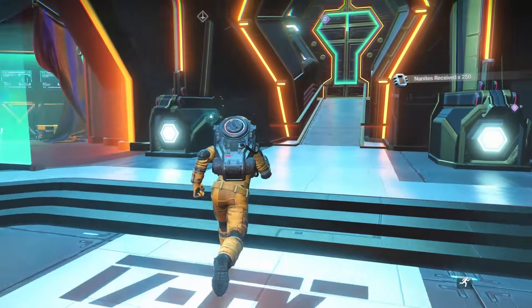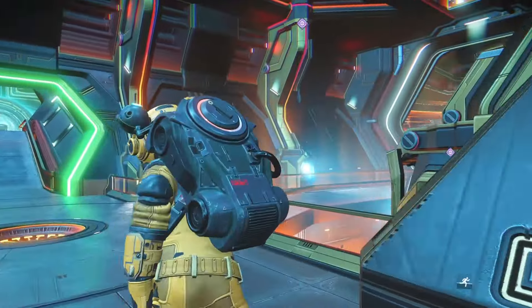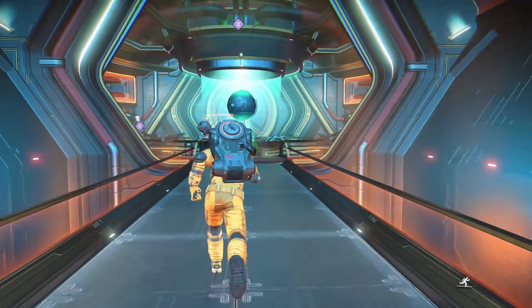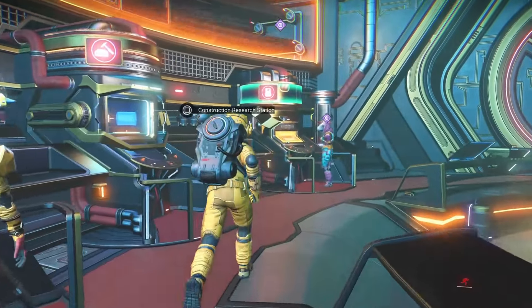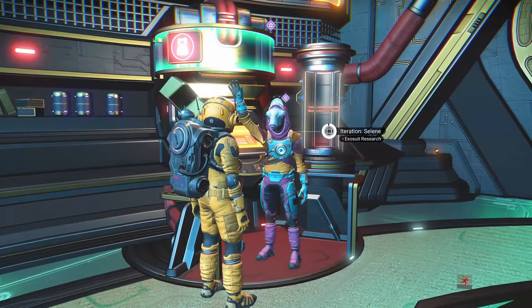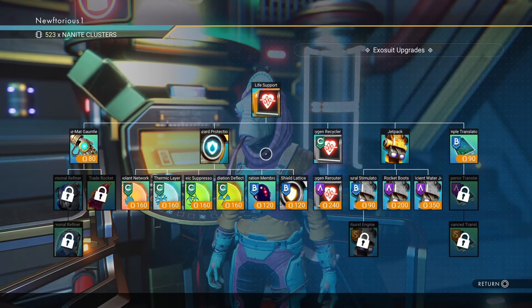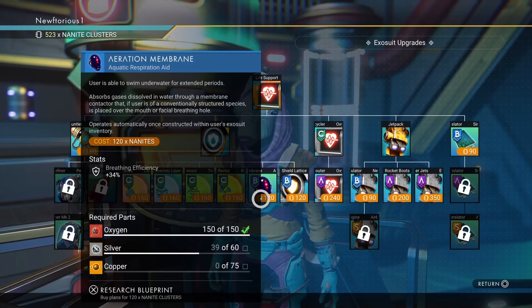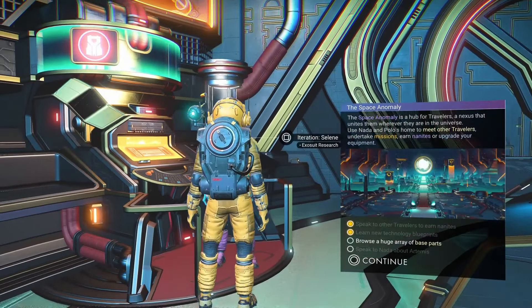Continuing on, the game is going to get you to go to one of the most important locations in the game — this area right here on the anomaly, where you can get some very useful upgrades and unlock a ton of building blueprints. In my opinion this is the best location to spend your first nanites. There are some really great and in some cases crucial upgrades that you can get in this spot.